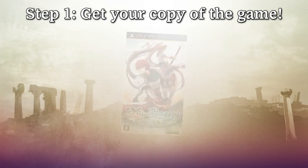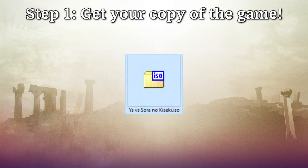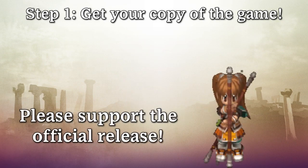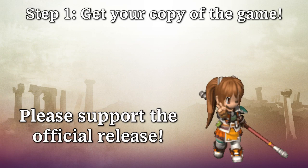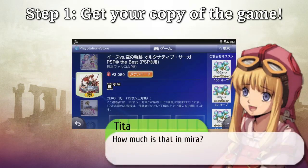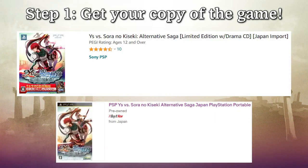To start, you'll need to acquire a copy of Ys vs. Trails and rip it to your machine. We can't delve too deeply into this for various reasons — we trust you to do your research and support the official release whenever possible. The game is available on the Japanese PlayStation Store for around $30 USD. You can also track down a physical copy from sites like Amazon and eBay.